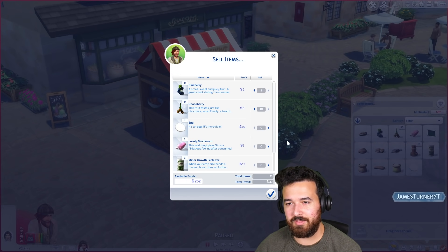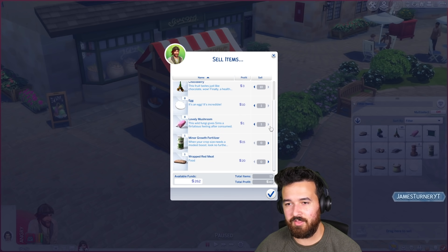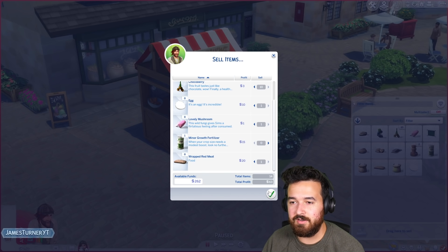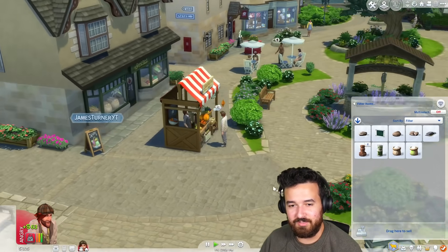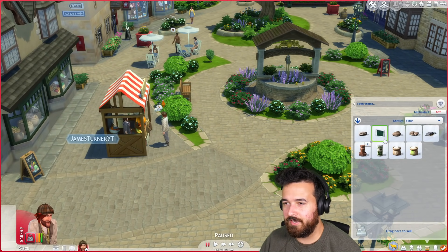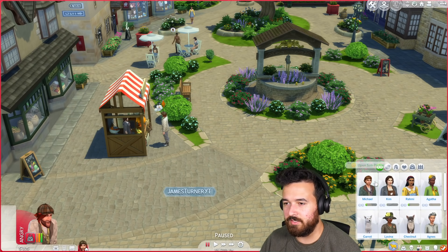Look at those choco berries — it's getting me $30! Sell the egg, sell the lovely mushroom. I have wrapped red meat — I'm going to sell it though, I don't need it. 63 bucks. Creature keeper dude — I've got to give him the fox report and I get another $90 too. Is he here?